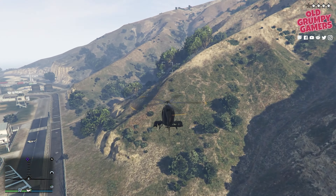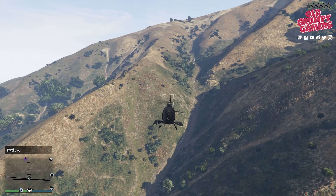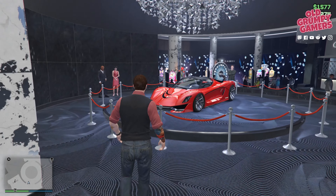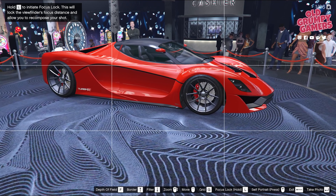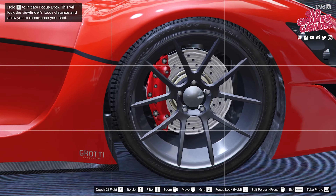At the time of recording there was no info on this week's HSW ride, but we will post an update in the description once the information is to hand. Over to the casino next to take a look at this week's podium vehicle, which is the Turismo R. This one is great if you're into supercars and tops out at around 122 miles or about 196 k's, and retails at half a mil plus upgrades.